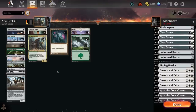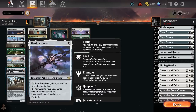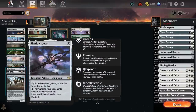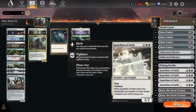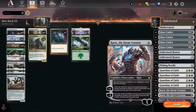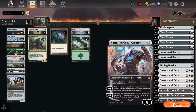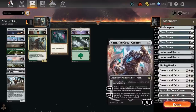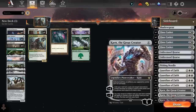For control, we want Guardian of Faiths and we don't want Portable Holes. Shadow Spear's probably not great there, but it has put in work against Wandering Emperor tokens. So maybe Guardian of Faith for Portable Hole straight swap. Karn is probably relegated just for the Trapfinder matchup, Goblin Charbelcher, and artifact decks.